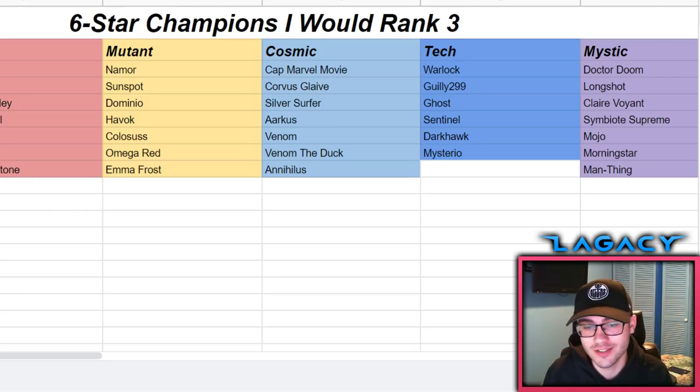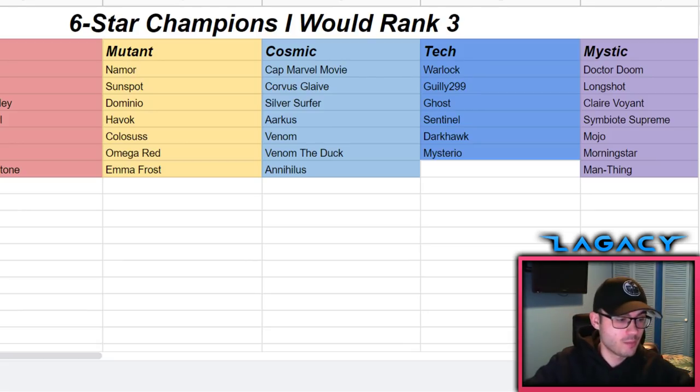I already have Ghost as a five star at sig 200, so she covers all my needs. The boost from rank two to rank three as a six star isn't a massive difference - a rank five five-star Ghost with one fury buff from a heavy attack is going to output around the same damage. So it's not really worth it compared to other options, especially with the prestige factor.